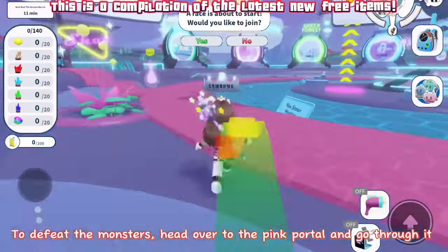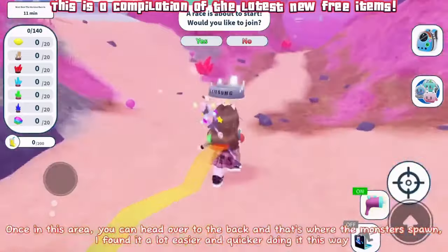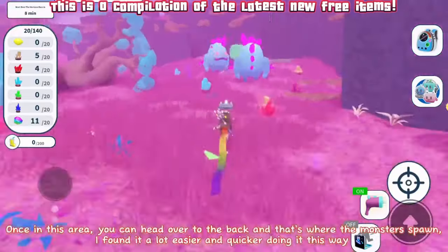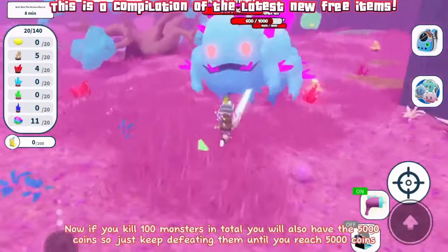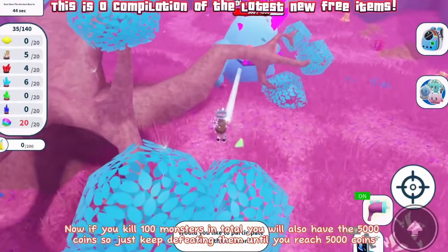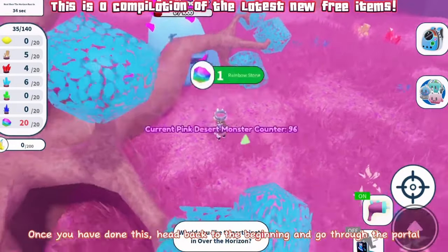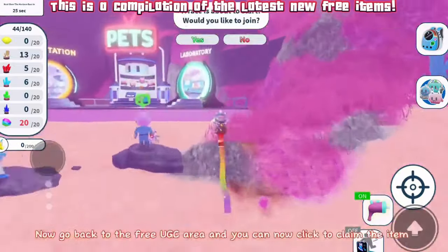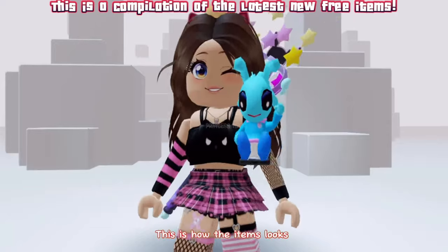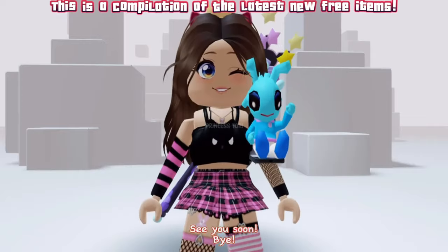To defeat the monsters, head over to the pink portal and go through it. Once in this area, head over to the back — that's where the monsters spawn. If you kill 100 monsters in total you will also have the 5000 coins, so just keep defeating them until you reach 5000 coins. Once you have done this, head back to the beginning and go through the portal, then go back to the free UGC area and click to claim the item. This is how the item looks — it's pretty cool. Comment what you think, see you soon, bye.